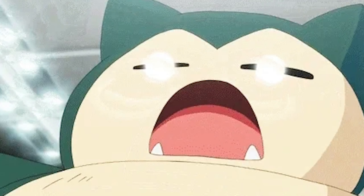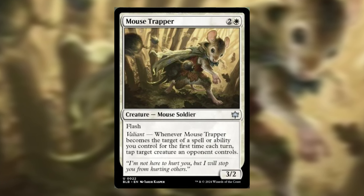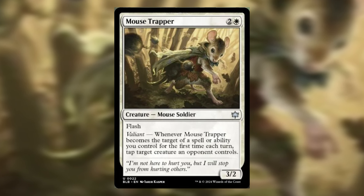Does your opponent have a huge creature on the board that you can't get around? Introducing Mouse Trapper — a cute 3/2 mouse soldier that has Valiant. Whenever you target Mouse Trapper with a spell or ability, tap target creature an opponent controls.